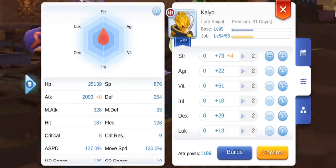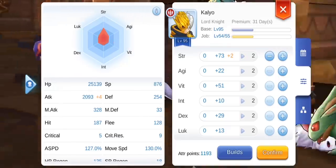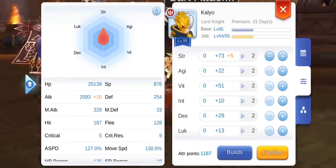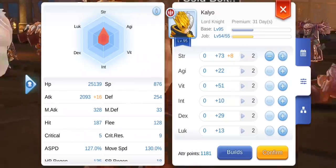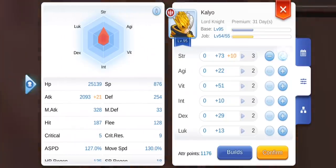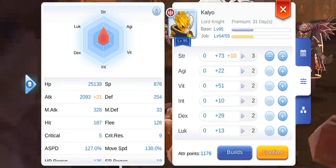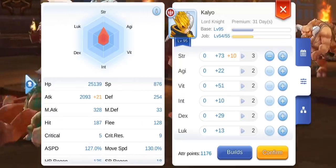Strength affects the physical melee attack power of a character — the higher strength is, the more damage you do. As a bonus, strength also increases the capacity of your inventory. In detail, it increases melee attack damage by 1 per point of STR, and an additional 3 damage if it's divisible by 10. I'll post the formula for the total bonus damage.